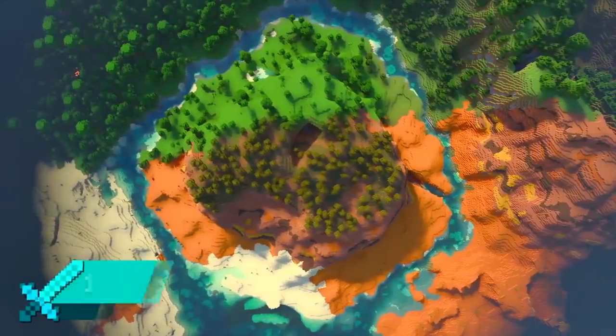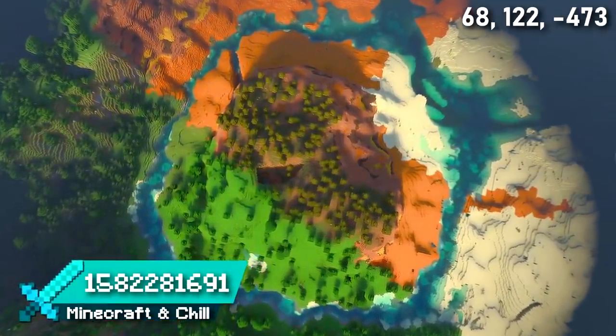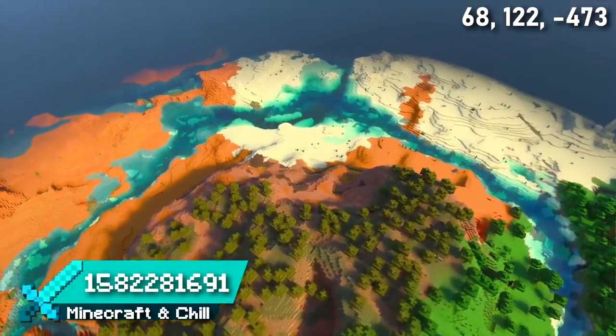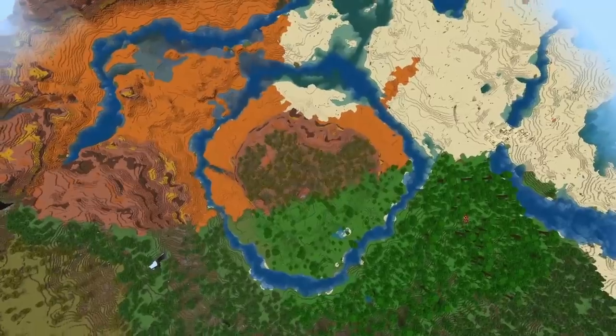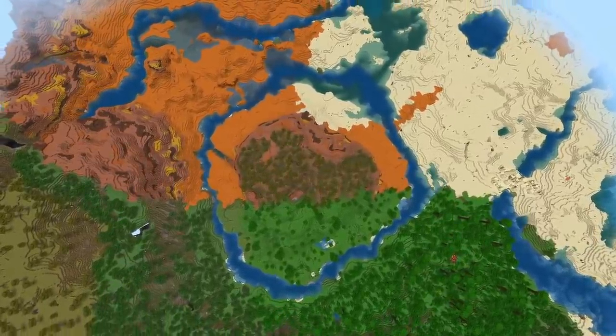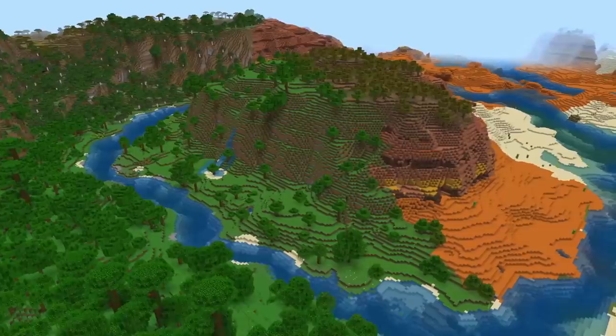Seed 7 is a great multi-biome spawn, perfect for a long-term survival playthrough. There's a colorful island surrounded by a river with loads of different biomes around it — desert, jungle, plains, savannah and badlands. Build a kingdom on this island and just watch over all your different biomes. There are plenty of villages and structures close by too, and if you play on this seed, please update me with your progress.